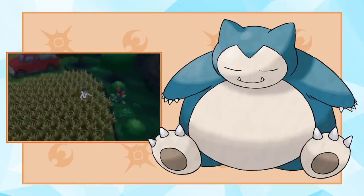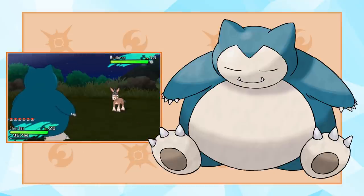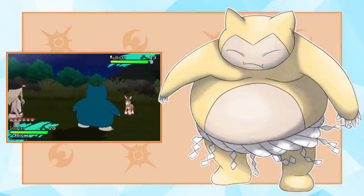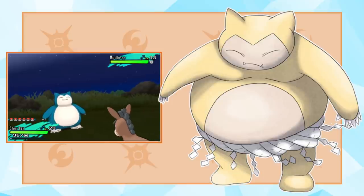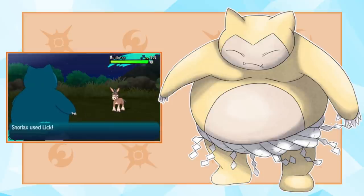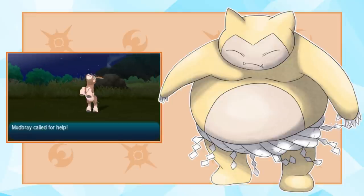Somehow crossing the seas separating Kanto and Alola, Snorlax has followed its stomach to the tropical region and learned some cool new tricks along the way. Turning into a Normal/Fighting type, Alolan Snorlax looks hilarious and yet somehow intimidating at the same time. Gaining some new techniques in wrestling, Snorlax looks like he just caught you trying to steal its food. This form looks like it gains a buff to its speed and attack stats to be a little bit more fearsome on the battlefield. Let me know — what sort of ability would you give this guy? Personally, I think it would have something to do with pancakes.